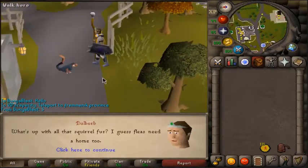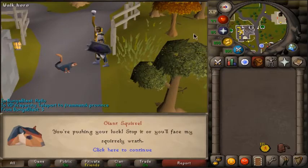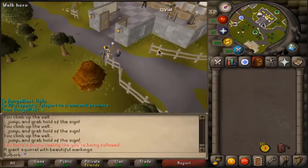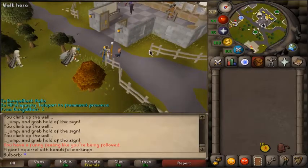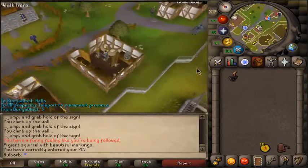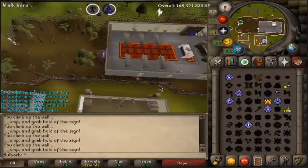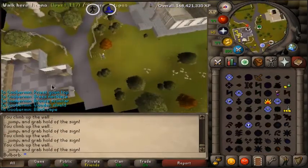Let's talk to him. Squirrel fur — I guess fleas need a home too. Let's go insure him because I like this pet. There we go, nice and insured. We'll never be losing this guy again.